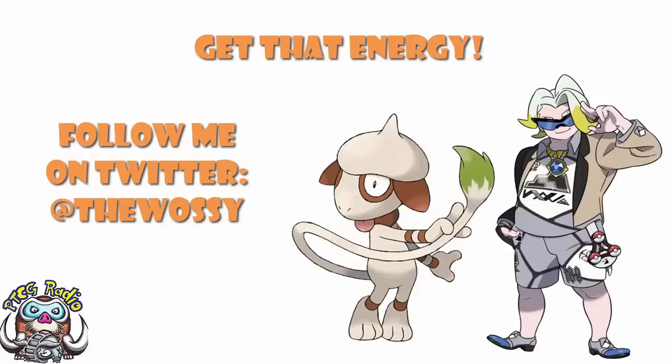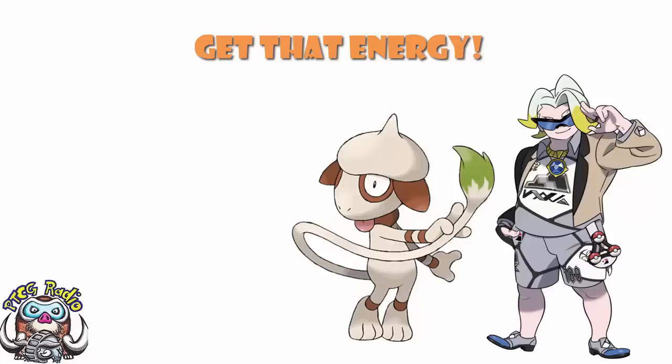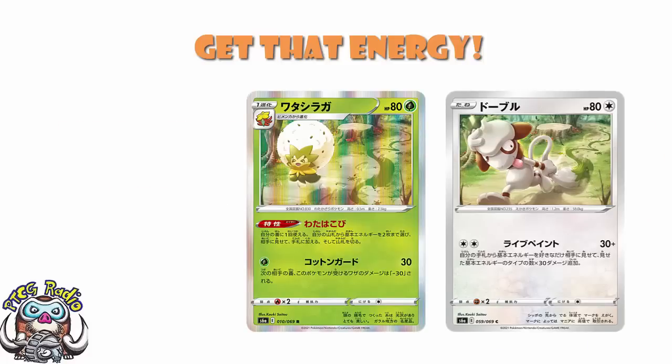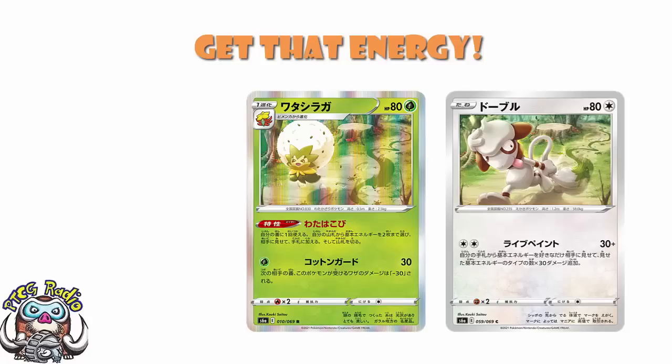So today, we need to look at some cards that are coming around in Eevee Heroes. We have three cards we need to talk about: a new Smeargle, a new Eldegoss, and the first ever Gordy card — a brand new supporter. What they all have in common is they all love energy, use energy, and frankly, energy seems to very much be a central theme here.